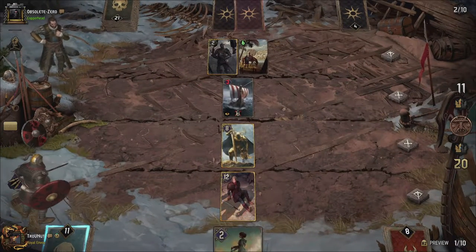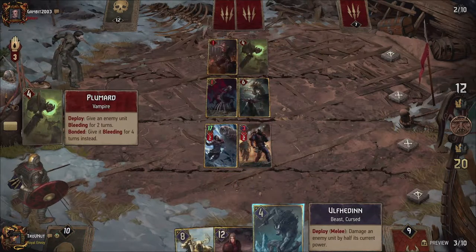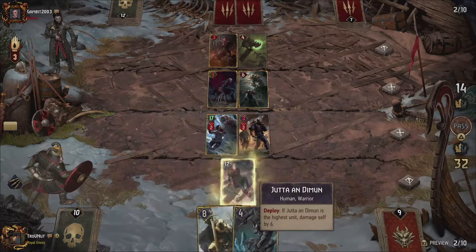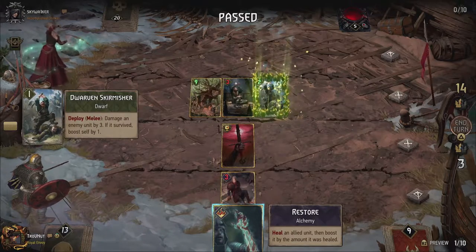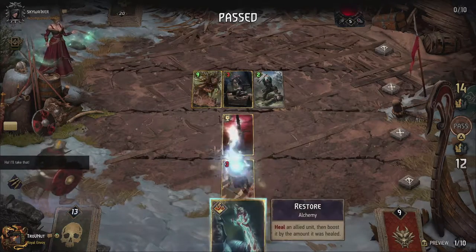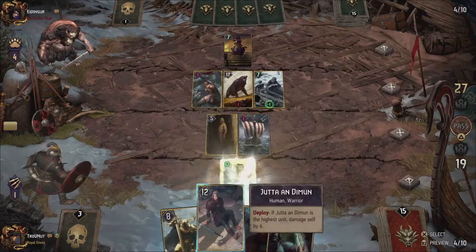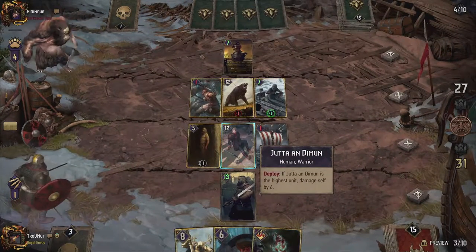This allows you to replay Sigvold, Dagur, or our next subject: Chuta. Chuta has a whopping 12 power but if she's the highest unit on the field when played she damages herself by half her power. Greatswords can easily surpass 12 power to circumvent this, or you can benefit from the damage by using Restore. Restore was recently changed and also got the alchemy tag — it now also boosts the targeted unit by the amount it was healed. With Chuta this immediately gives you 12 points, more if she was damaged further. If Chuta is in the graveyard you can even use Sigridrifa's Rite to pull her back at full strength since her deploy ability isn't triggered, making for an awesome 12-point finisher with minimal setup required.